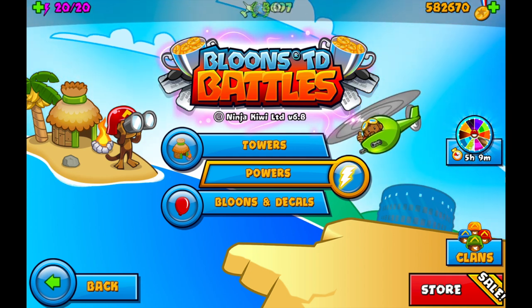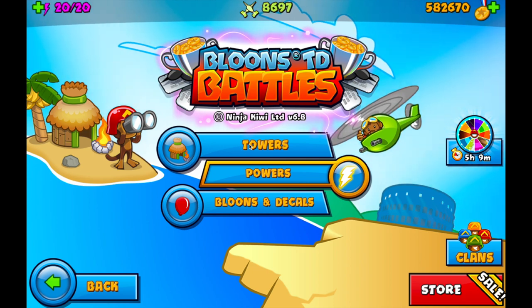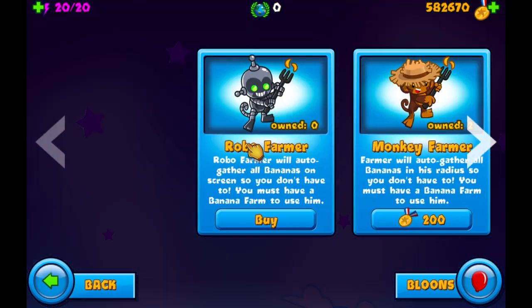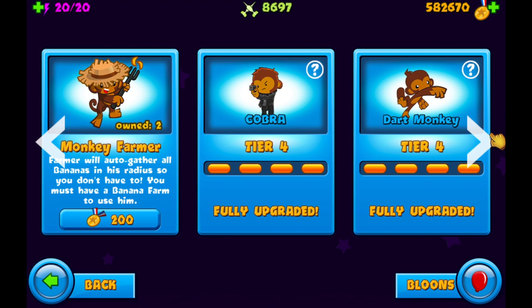Hello! Today we're going to be looking at the Cobra Tower and easy strategies beginners can use to advance with it. It does cost 5,000 medallions, so it's going to have to be people with a little more skill than just starting players — but if you've done round 13 rainbow Russians, played rainbow ruins, lead dungeon, or a few higher arenas and unlocked this tower, this is for you.